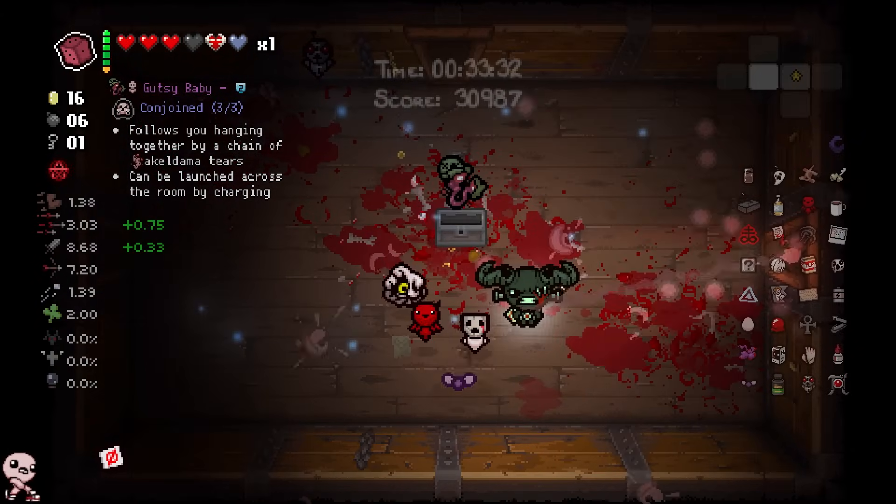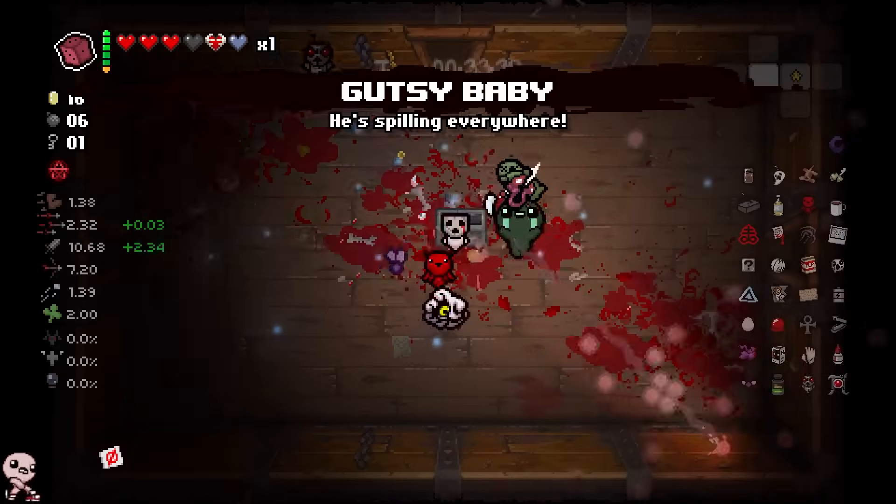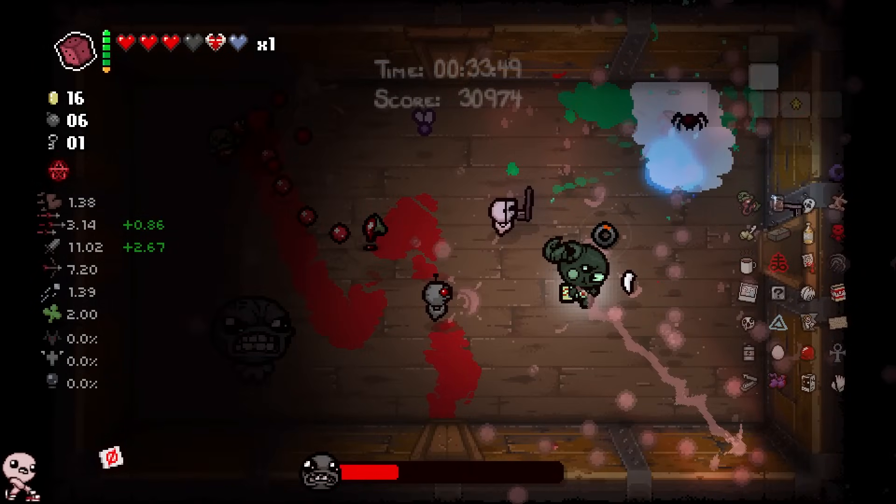Gutsy Baby — this counts towards Conjoined, which you already have, but it follows you hanging together by a chain of Acaldama tears. Oh, cool. Whoa, he looks kind of cool, he also leaves behind creep. My game crashed — this is a Binding of Isaac moment, for real. This seems like a hard crash — like an out-of-nowhere crash. I might not be able to start the run from chest.